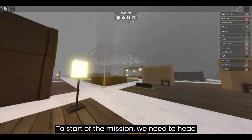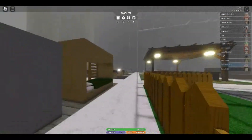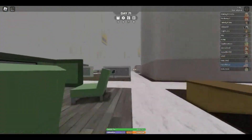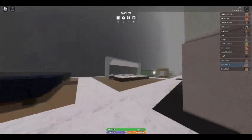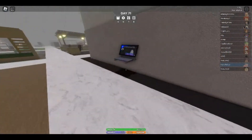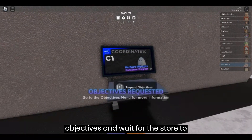To start the mission, we need to head to a gray pillar which has a computer. Make sure you check all of the four sides. Once you find it, press it to get some objectives and wait for the store to close.